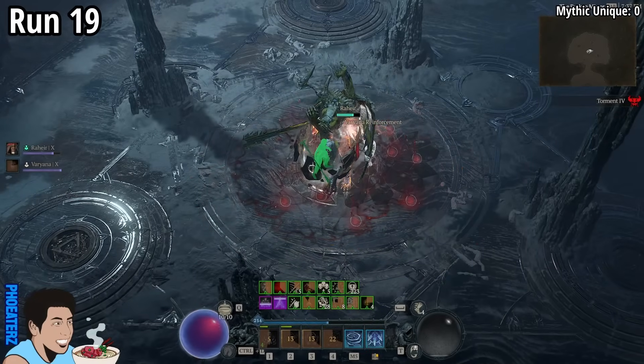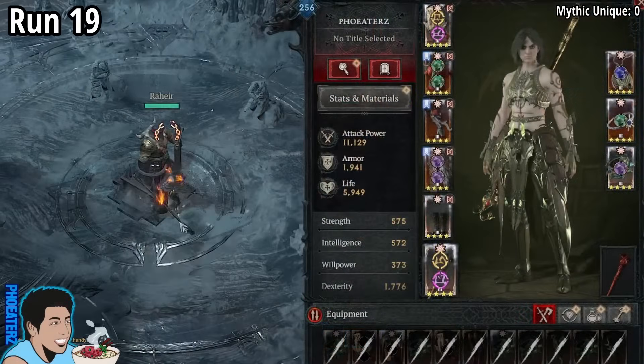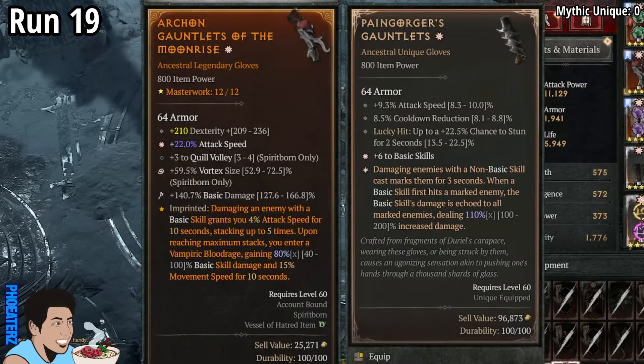On run 19, we find a 1-star Harmony of Ibowaka. Is it an upgrade? No. Also, 1-star Pangorgers.